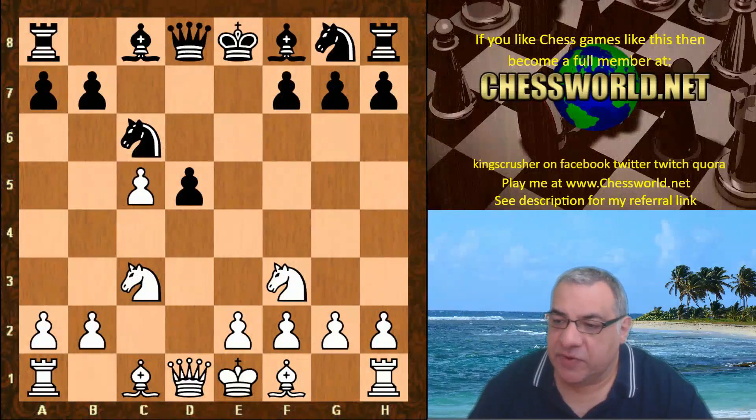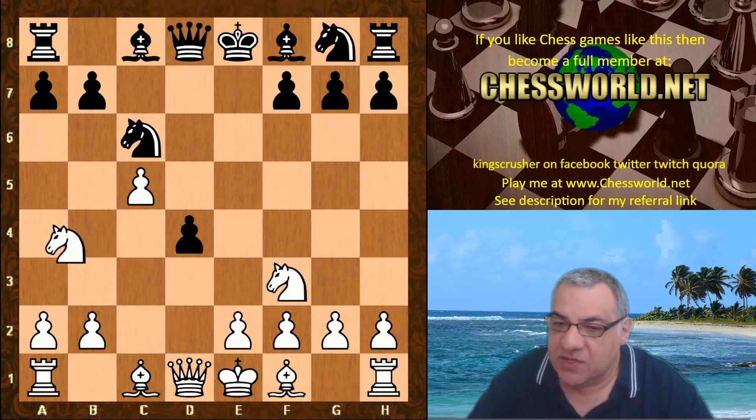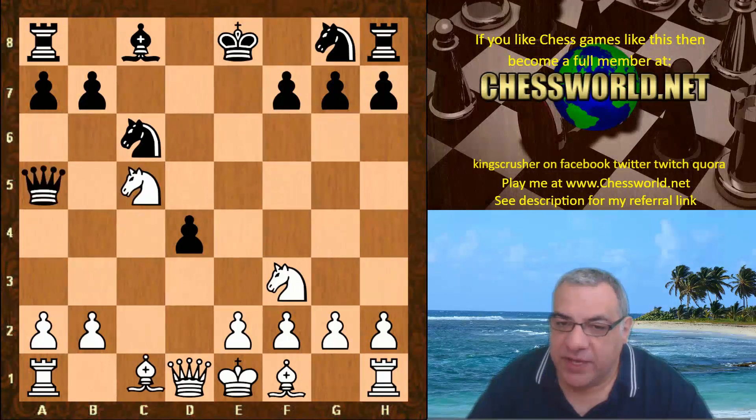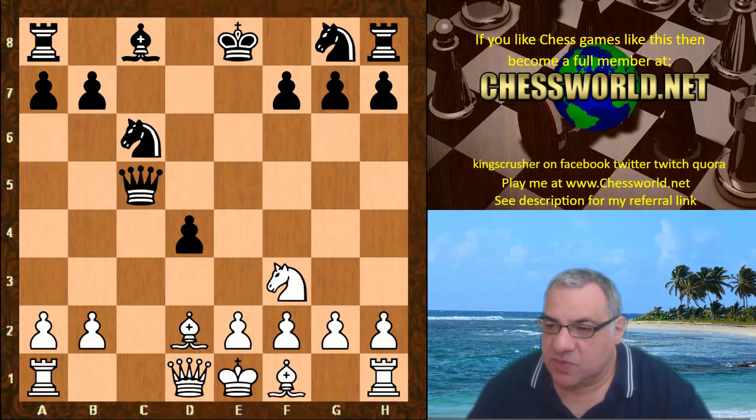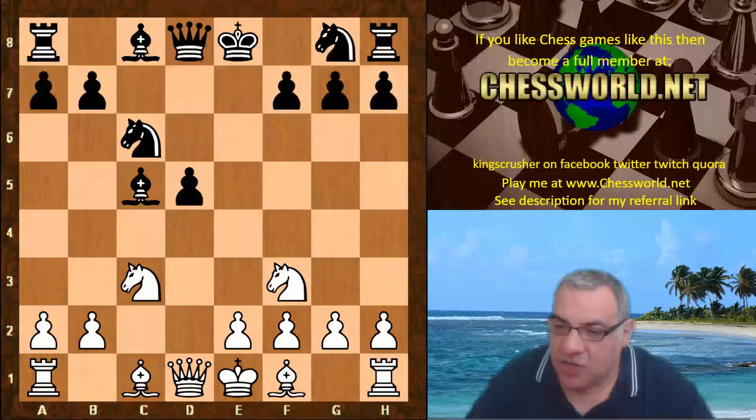Bishop takes c5 was played. d4 has been seen before in high-level games — for example, Wojtaszek against Miranda, a high-level game in 2014 which ended in a win for white. The start position was here and it carried on; eventually it was winning for white.